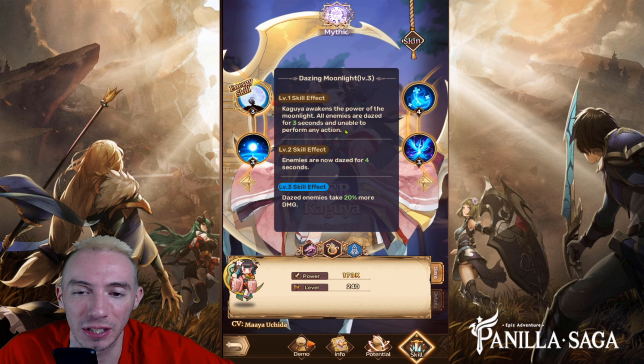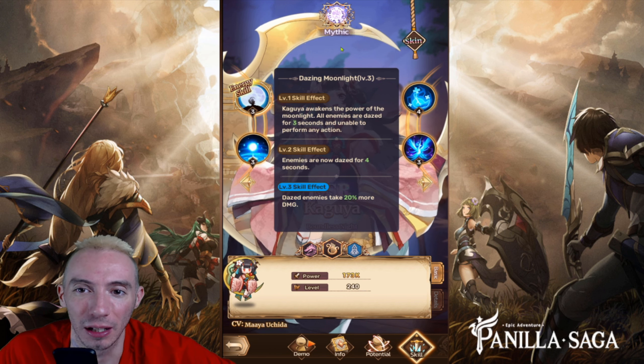Very devastating. Now that we have our wish list set up it is time to summon for these amazing heroes. We've got over half a million diamonds to summon from. I am summoning until I get Anastasia and Ingrid — those are the two heroes that I really want. We are literally going to summon until we get them.